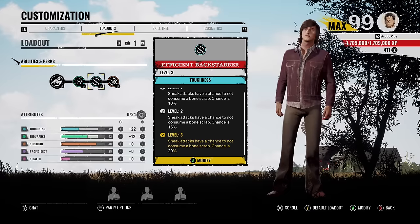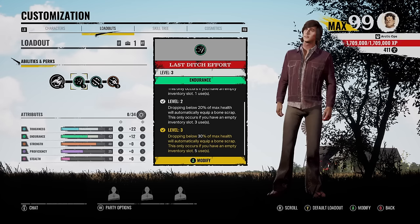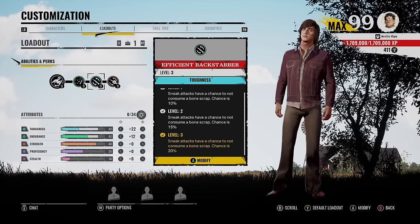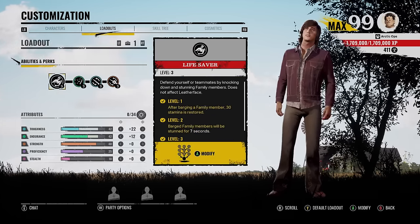If someone knows for certain if this perk works on nuggets, let me know. And our last perk here is Last Ditch Effort. So when we drop below 30% health, we will automatically get a bone scrap. And once we do get that free bone scrap, we have chances of keeping our bone scrap from backstabs and close encounters. The infinite bone scrap build, baby.